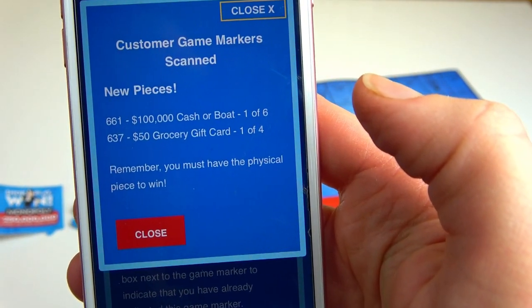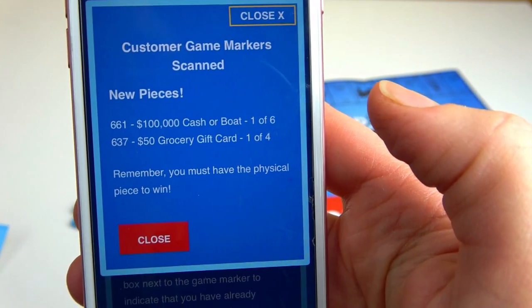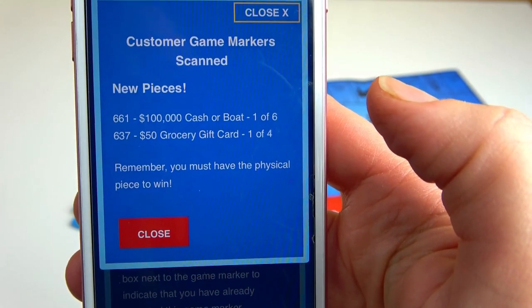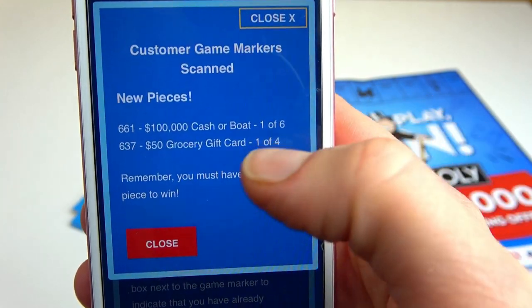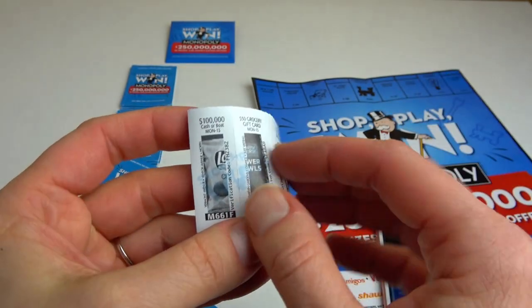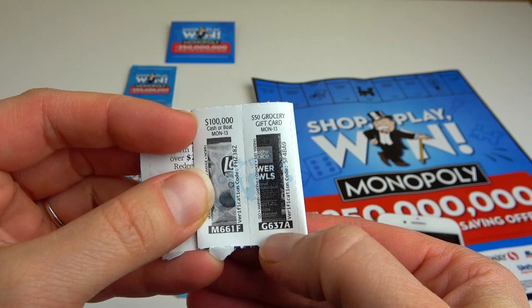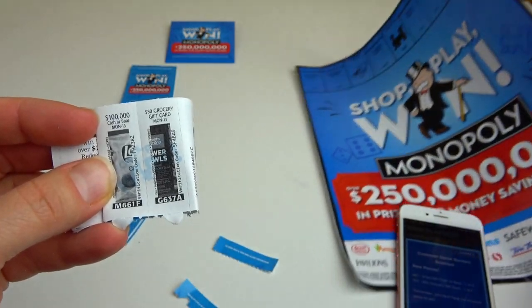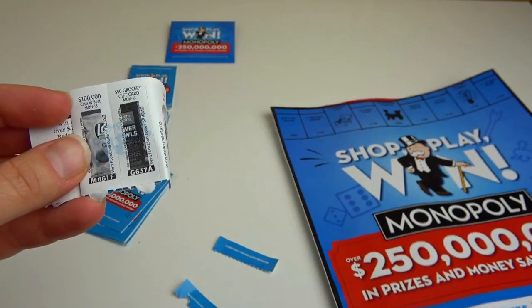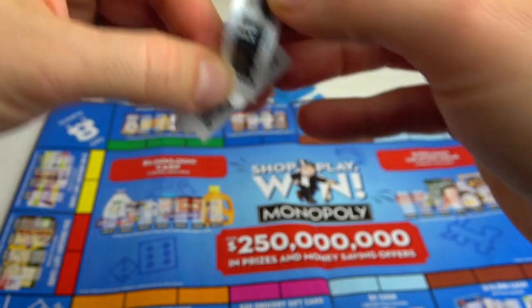If we scan this other code, it shows us new pieces. I have two new pieces. Basically, it's a new game so all these pieces are going to be new. I have 661 and 637. Now I need to find these numbers on my game board — 637 is going to be here.